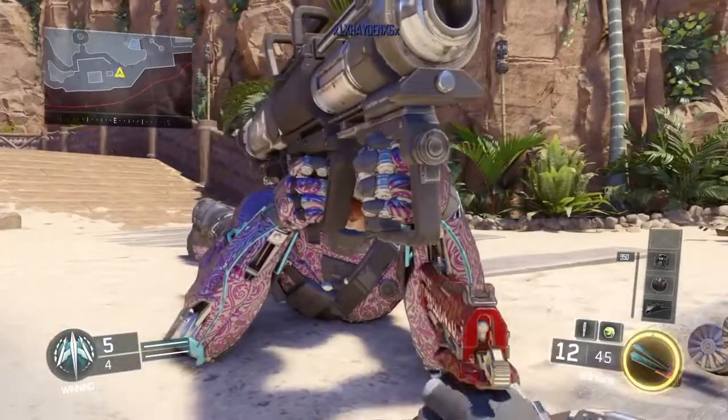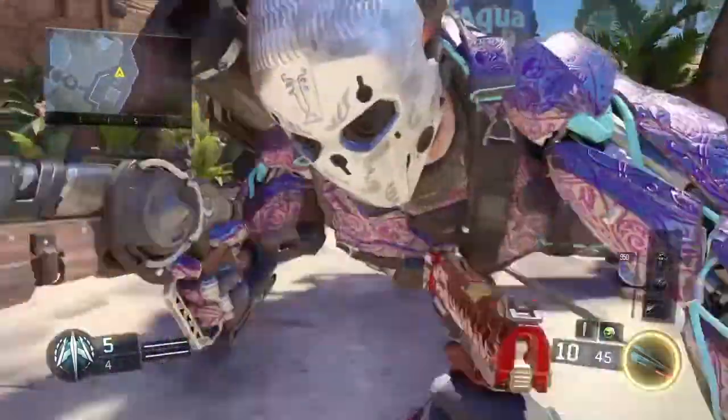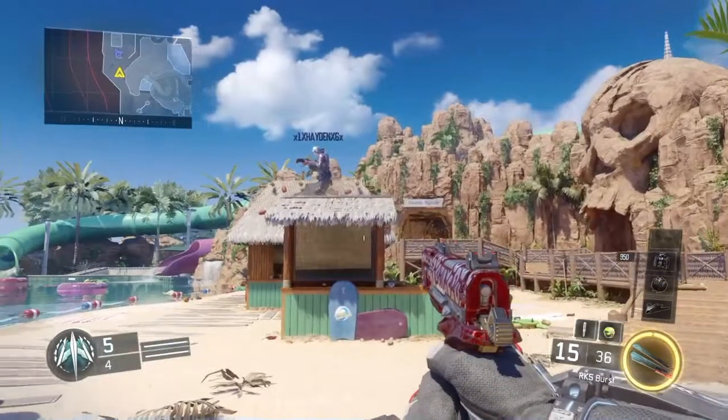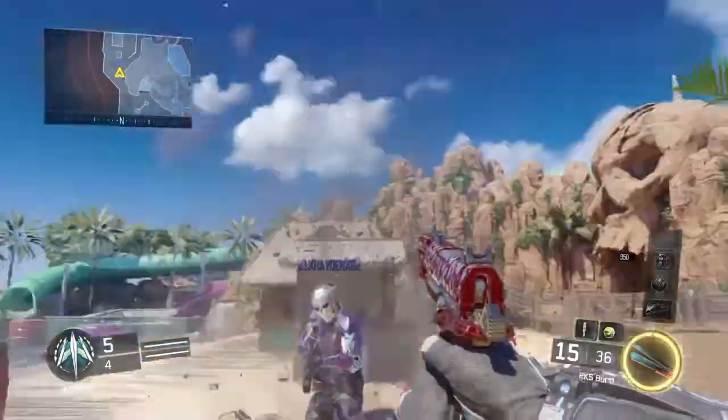He's trying to do the specialist but he can't. As you can see he's using gravity spikes and he's prone. He can't do it — but how about this? He proned on there — let's see what he does.